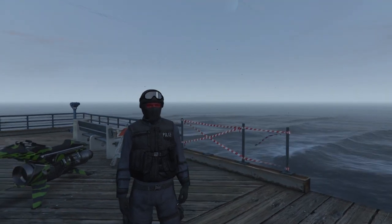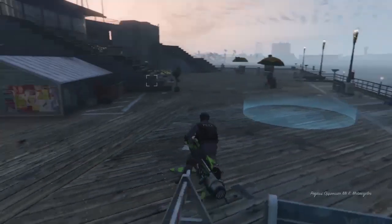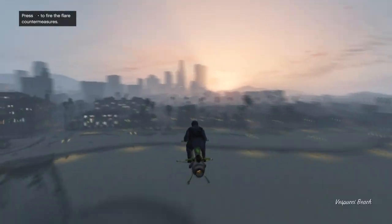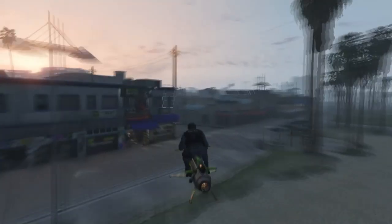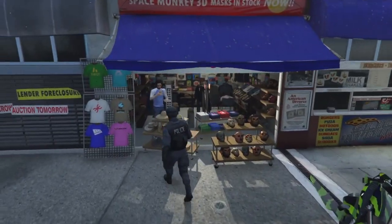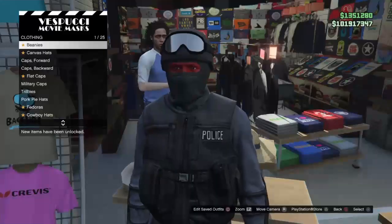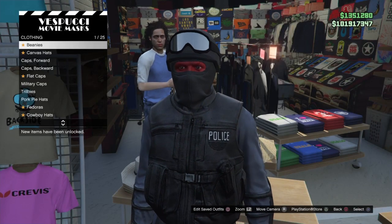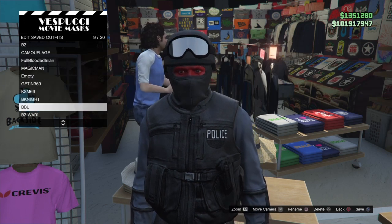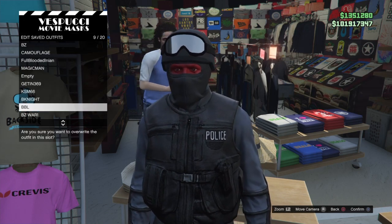Make your way back over to the mask shop to save the whole outfit, and that is us as good as done. Press right on the d-pad, press Square, and for the last time save this outfit. If you want to add anything else, use your imagination.